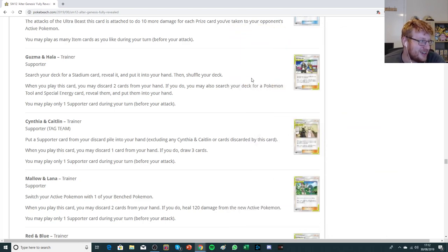Guzma and Hala lets you search your deck for a Stadium card, reveal it, and put it into your hand, then shuffle your deck. When you play this card, you may also discard two cards from your hand — if you do, you may also search your deck for a Pokemon tool and a special energy card, reveal them, and put them into your hand. So it has a potential two-way effect: you can just grab a Stadium if you want, but the tag team part kicks in if you discard two from your hand to grab a tool and a special energy.